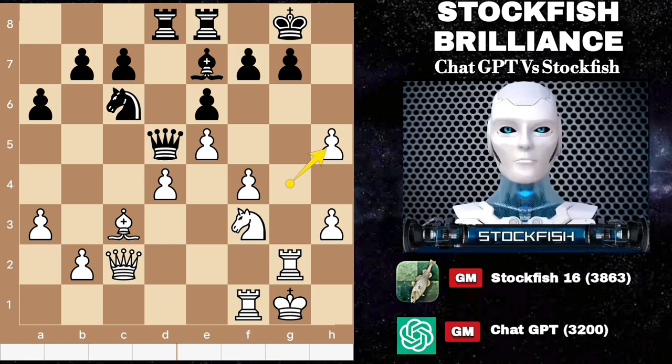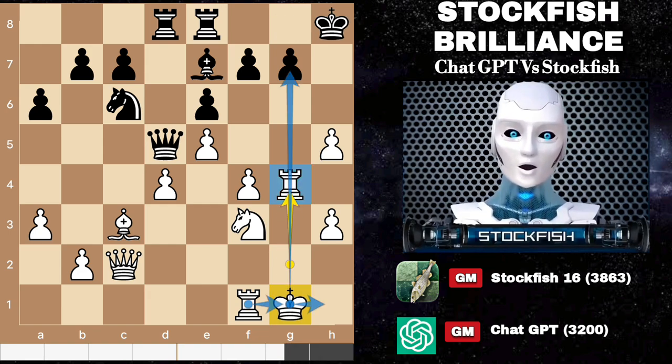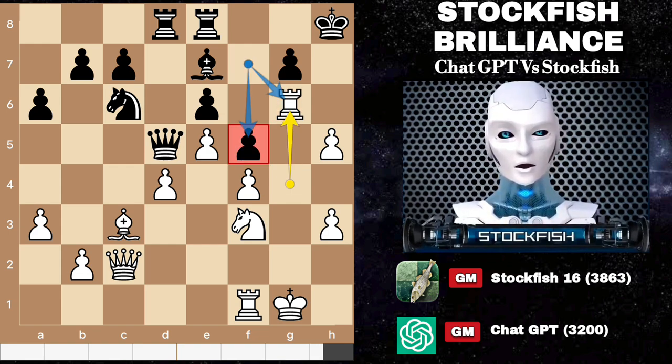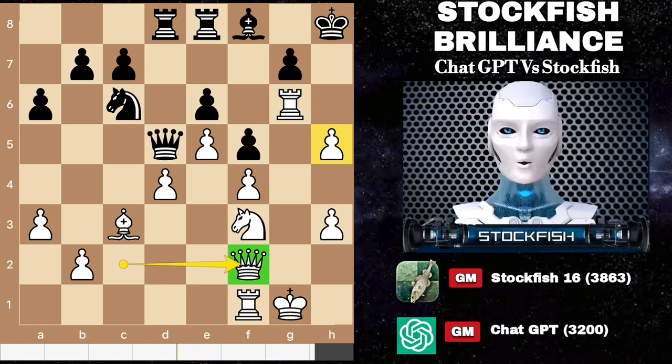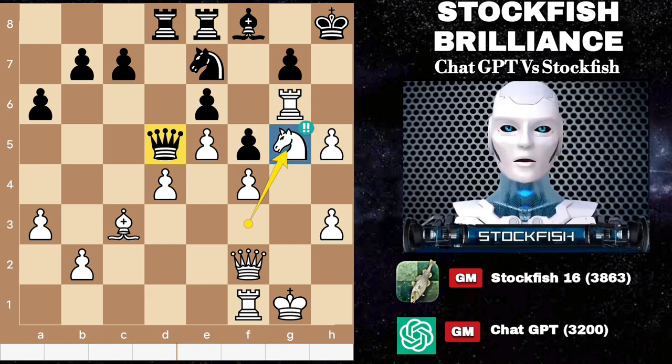So back to the position, we have king h8. I want to slide my king to double up my rooks. But ChatGPT played f5. This f5 move created a weakness on g6. Bishop backs, queen f2 — I want to play queen g3. H6, takes, then rook g8 check, queen g6 mate. So knight e7, but I didn't care for it — I sacrificed the rook.